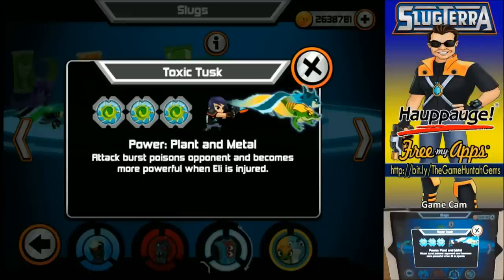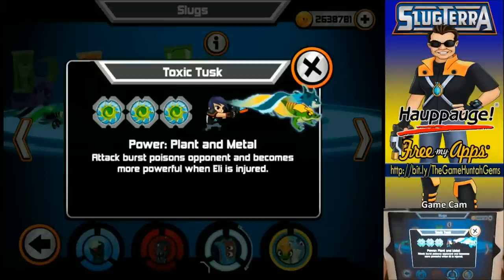What's going on everybody, welcome to another episode of Slugterra Slug It Out! This is the Game Haunted channel. Today we're gonna be using the new fusion shot Toxic Tusk — I believe it's a mix between Treasure and Neotox. The power of plant and metal attack versus poison opponent, and it becomes more powerful when Eli is injured. We got the game cam over here — hi everybody!